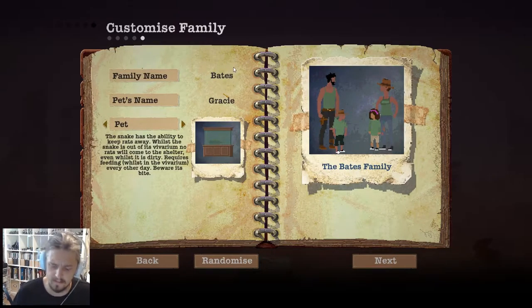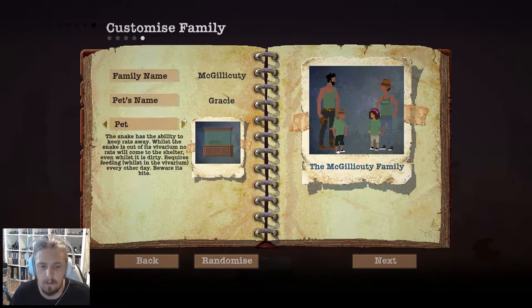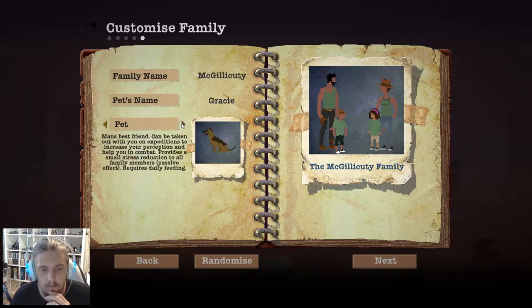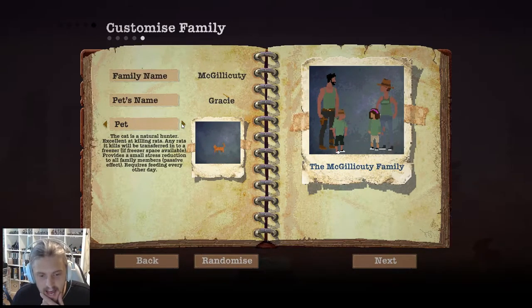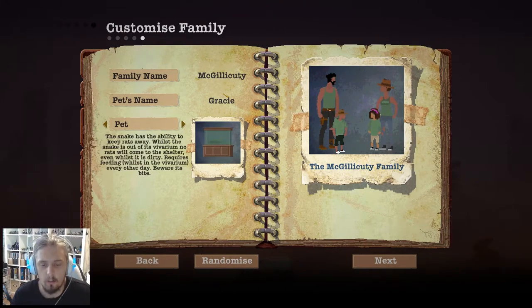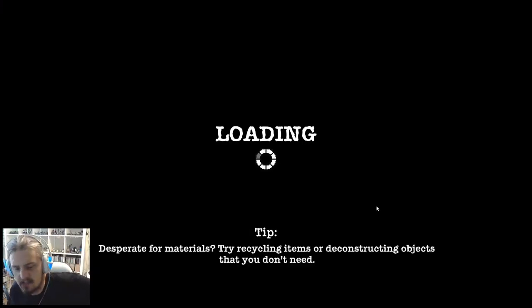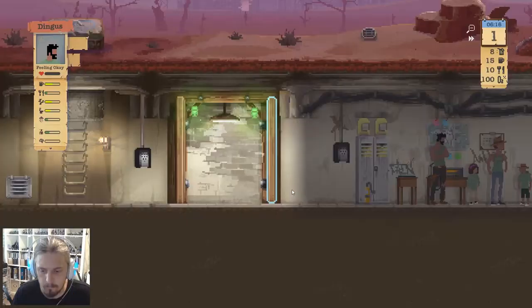Family name — we're gonna be the McGillicuddies. Pet's name: we got a horse that can be used for travel, a dog, a cat that fills rats, goldfish, and a snake. We're gonna get the snake — pet's name is going to be Dingus Jr. Let's not play the tutorial — get in there McGillicuddies, a bunch of Aussie battlers battling it out in the wasteland.